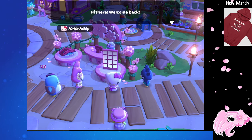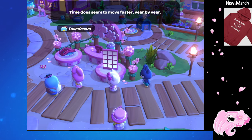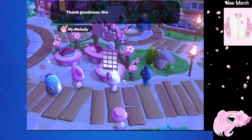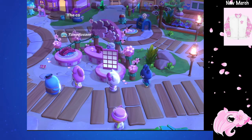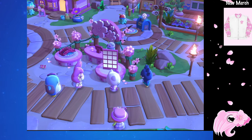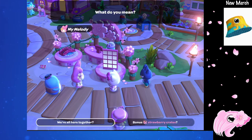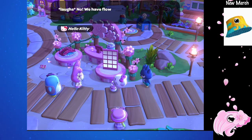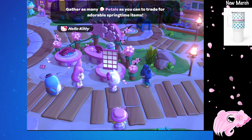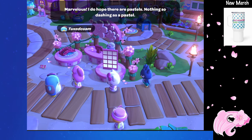We have a new event in Hello Kitty Island Adventure. This is the Springtime Celebration and it started today on March 2nd. The event will run all the way through April 13th, giving you plenty of time to collect all of the seasonal items. The first time you log in after the event has started, you'll have a shortcut scene where Hello Kitty tells you that the Springtime Celebration has started and everybody talks about the things they love about spring. You find out that flower petals have blown all over Seaside Resort, and you'll need to collect as many as you can and trade them at the event stand for adorable springtime items.